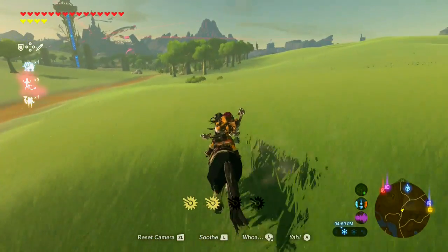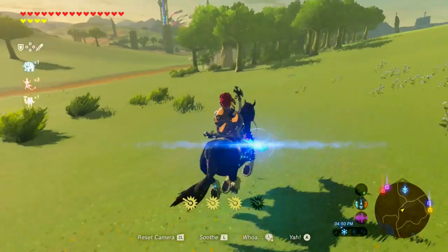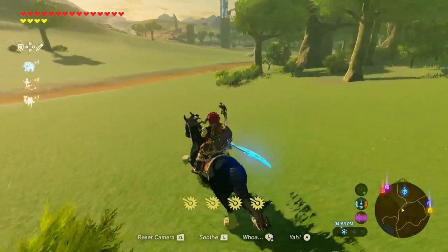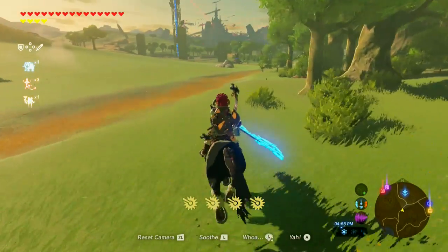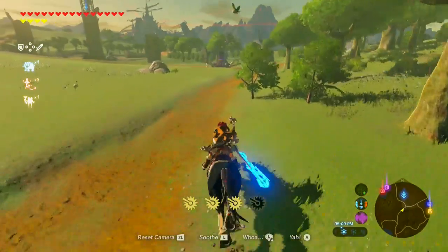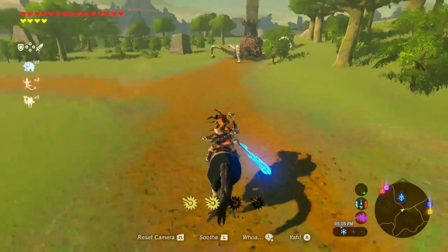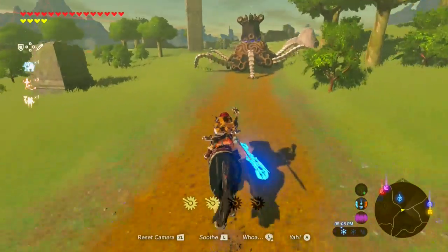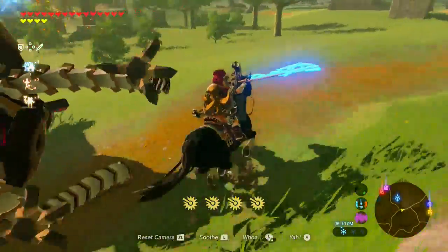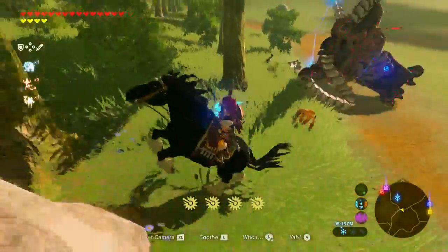Hyrule Fields. Guardians 101: step one, get on a horse. The horse will let you get in real close and touch them in the no-no bits. Step two: cut off those legs. Things that do not have legs have a very hard time running away.